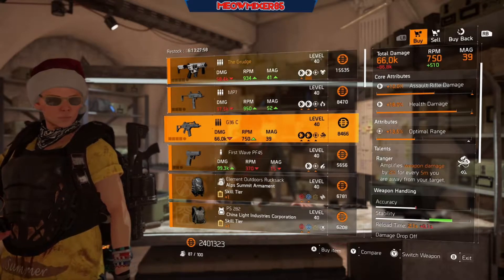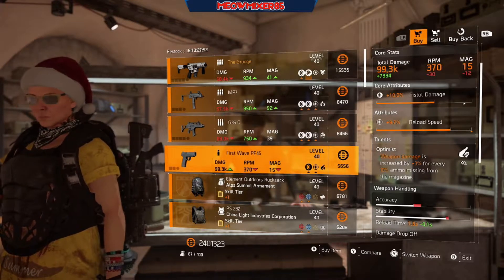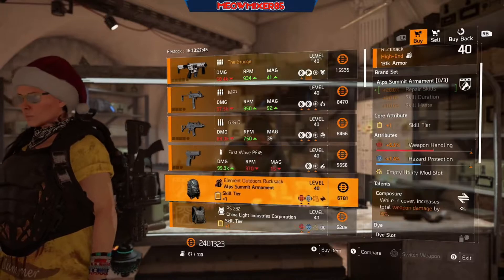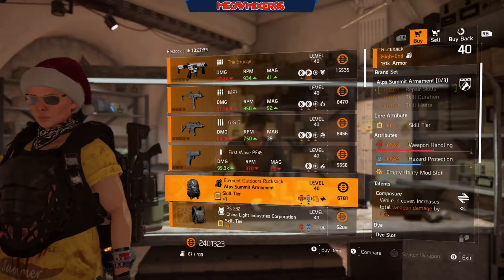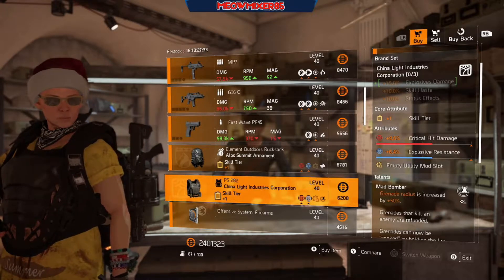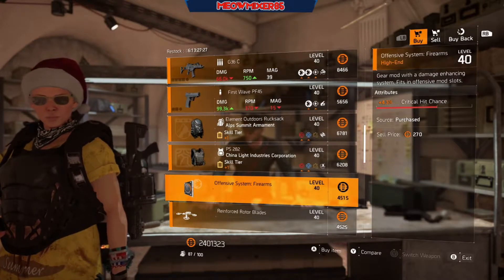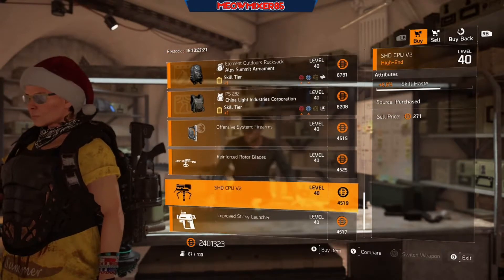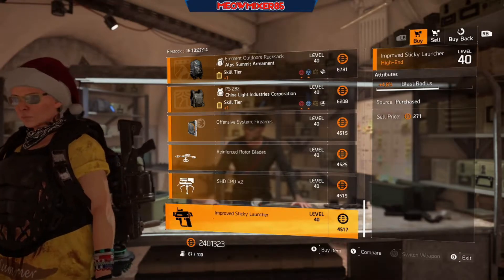A G36C with 10 AR damage, 18 health damage, 13.5 optimal range with Ranger. A First Wave PF45 with 10 pistol damage, 9.7 reload speed with Optimist. An Alps backpack with 5.5 weapon handling, 7.4 hazard protection with Composure. A China Light chest piece with 9.7 crit hit damage, 6.4 explosive resistance with Mad Bomber. An offensive mod with 4.3 crit hit chance, a drone mod with 8.6 health, a turret mod with 5.9 skill haste, and a chem launcher mod with 4.8 blast radius.